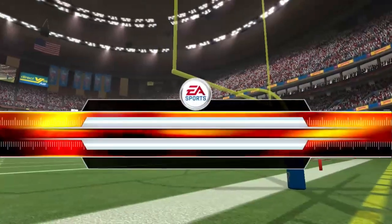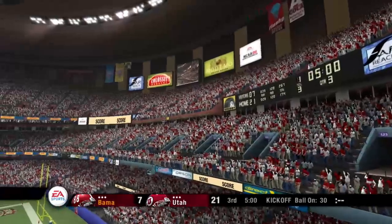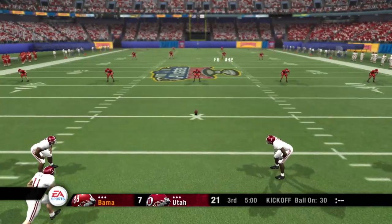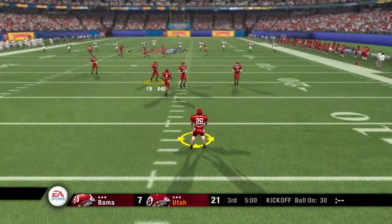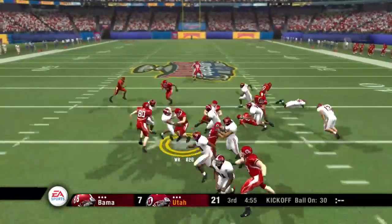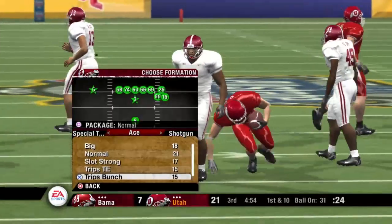We've played a half of football here. The score is Utah 21, Alabama 7. The teams are lined up and we're just about ready to start this second half. This one's away — he fields it at the nine, spinning, and he's taken down at the 31. So let's see how the defense will hold up now as this offense comes out for their next drive.